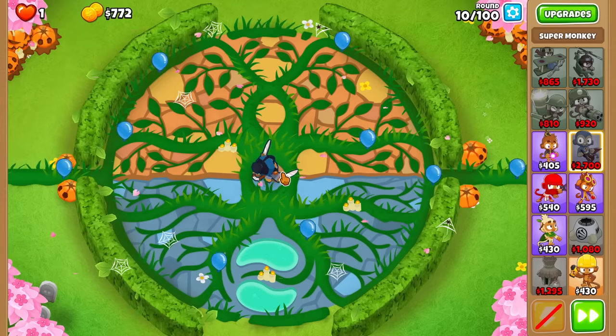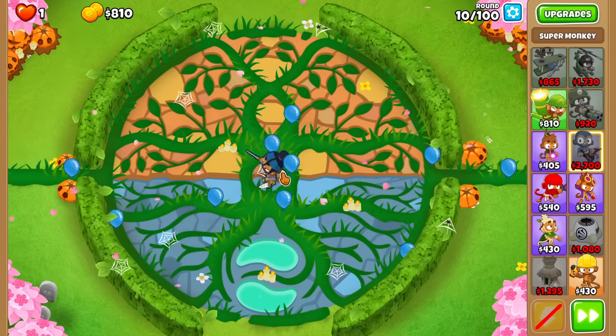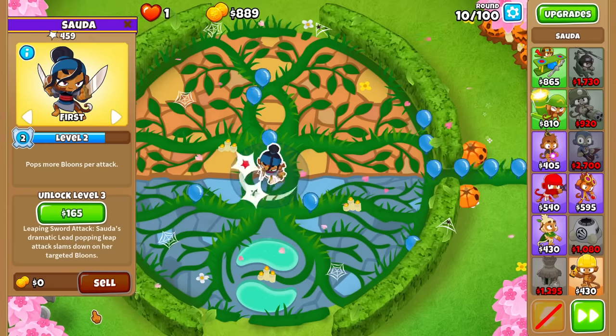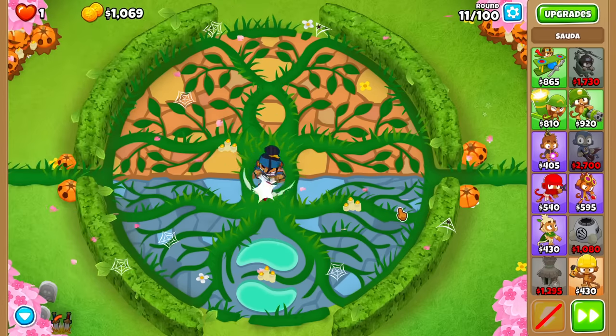On beginner, on Resort, it was possible. But it requires you to get all the way through around round 28 with your abilities popping the lead balloons. Because the map's so long, it gives you time to get two of those abilities up. But on other maps, on intermediate, it's not quite so easy.